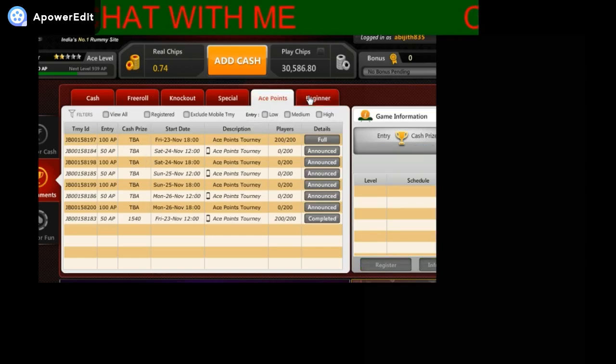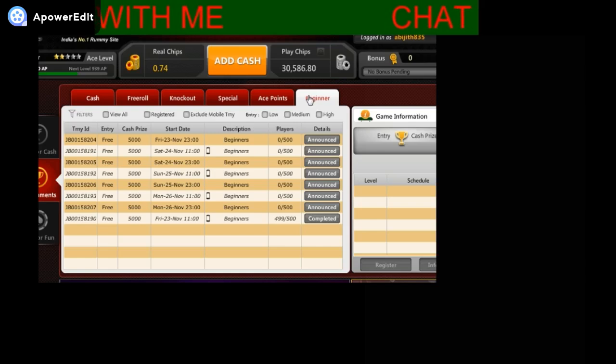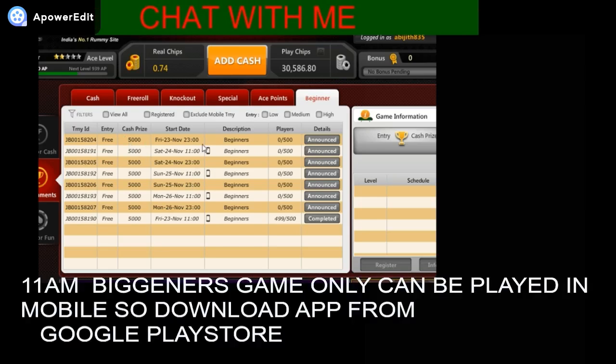The other two free Rummy tournaments are for new users. Click on Beginners — there is a tournament at 11 a.m. every morning. To play this you need to download the app from the Google Play Store. The third free tournament is every day at 11 p.m. at night.